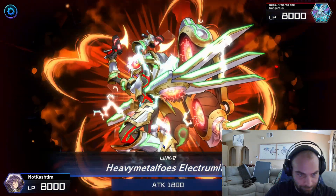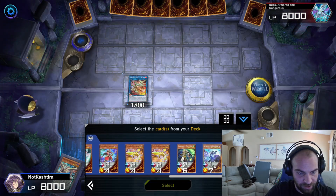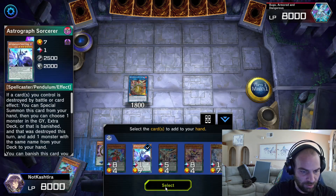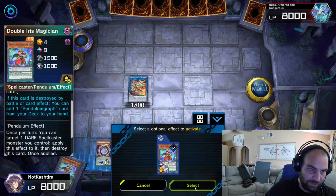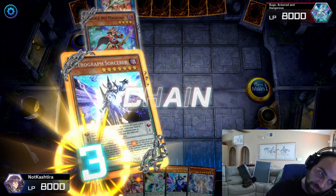So Electrumite — this is the reason the deck is so broken, and the reason you should play this deck. Electrumite is going to add the Astrograph Sorcerer from our deck directly to the extra deck face up. And then we can pop our Double Iris to grab said card. This will start a triple trigger: Electrumite triggering, Double Iris triggering, and then you can chain the Astrograph to both of those to summon itself.